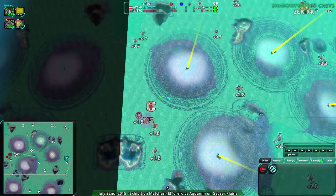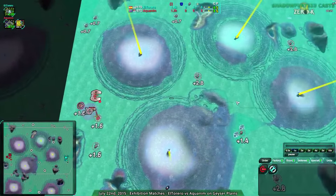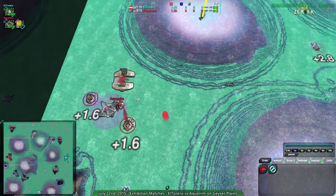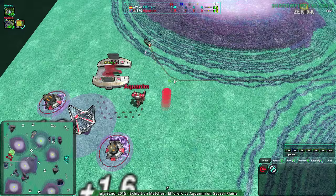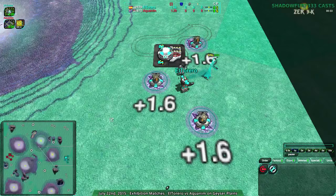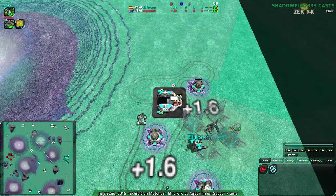And they are light vehicles — always a popular choice. And Hovercrafts from Aquanim going for quick Riots. Defensive play from Aquanim; it's going to be a bit tricky to pull that off. And their Mace has been shown — El Torero knows the Mace is coming. Now, are they going to switch over to Ravagers, or Levelers? What are they going to do?